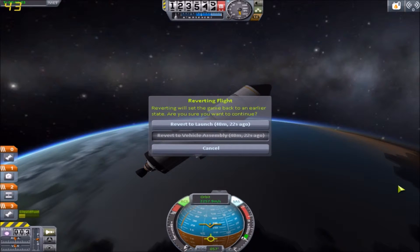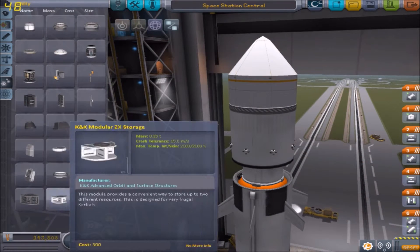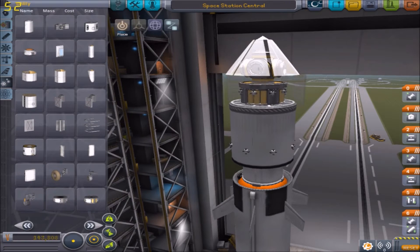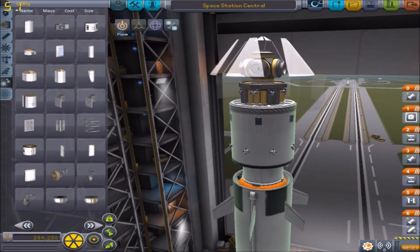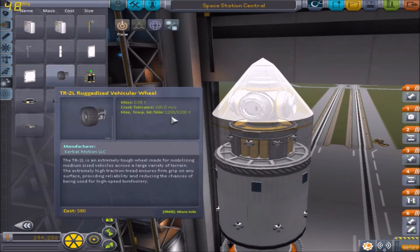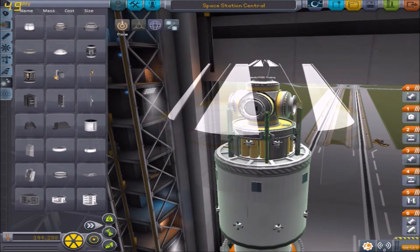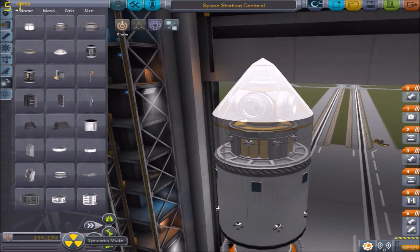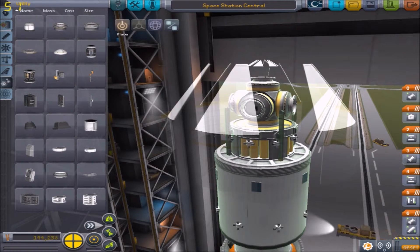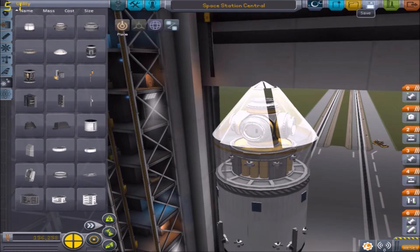Let's revert that back to assembly — 48 minutes ago. God damn it. But that's what happens. We will add some basic solar panels on the outside of here, and then inside here we will find some of these. They're kind of in the way — let's just do four of them. I'm going to put them there. I hope they don't fall off. Save and launch.